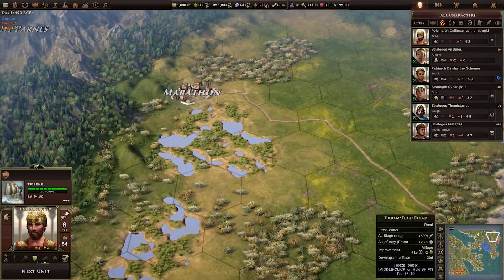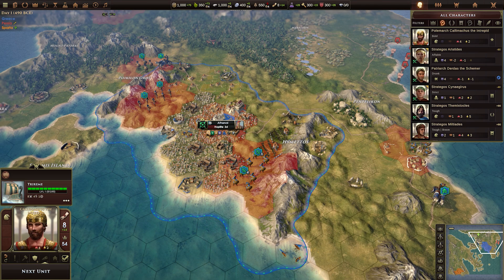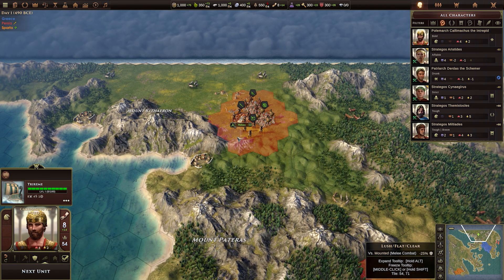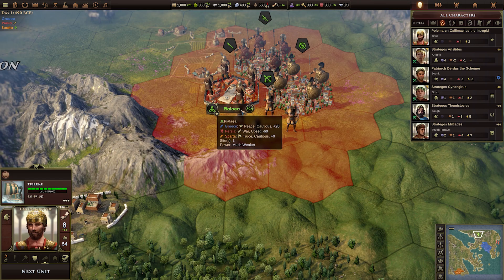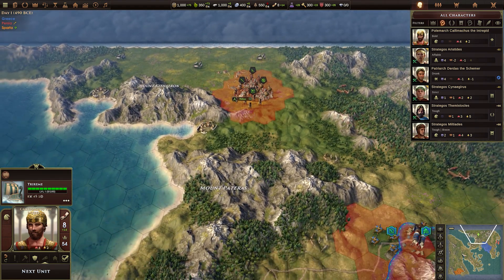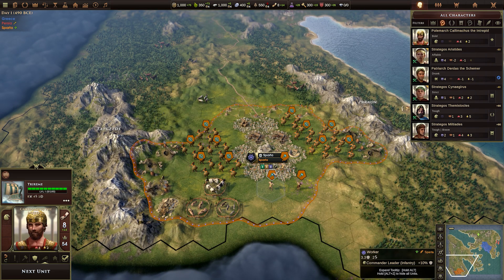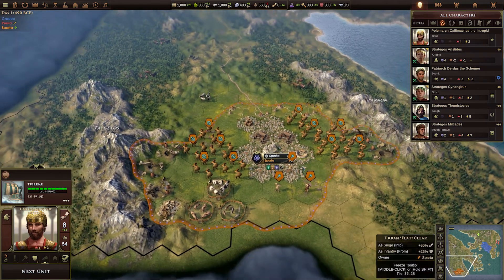Just beside Marathon here. Back over to Athenai, I can see some little green — okay, this looks to be a little polis, a little city-state type deal. And then way down here we have Sparta, who have a million dudes.